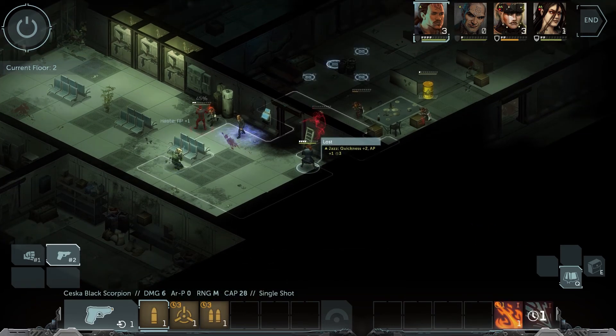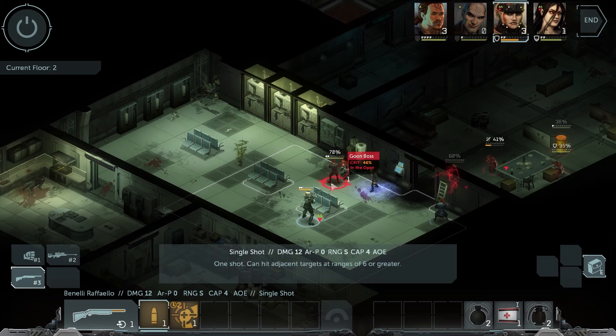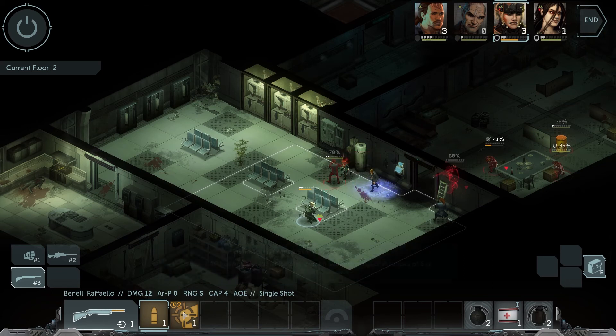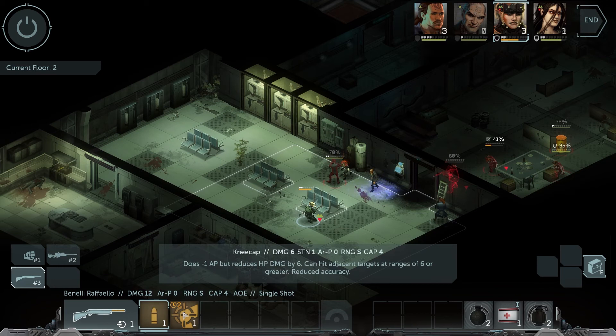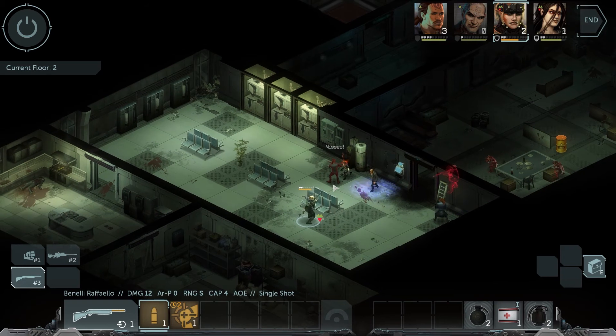Iger now has three action points. She's going to take her shotgun. Damage is 12 — take him out. Can we not hit this guy?